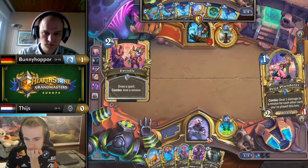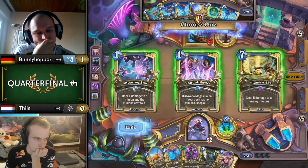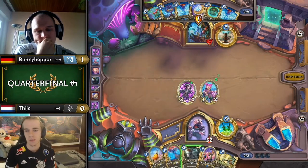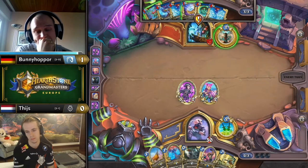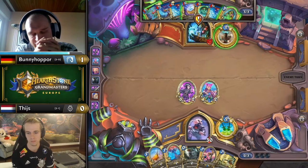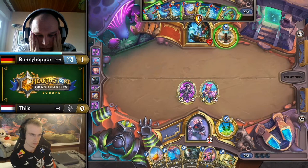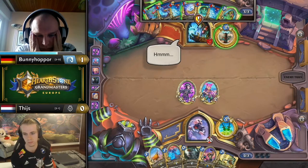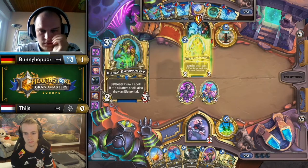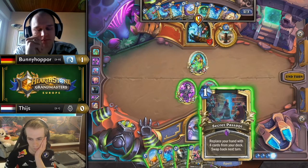He decides to Shadowstep the Neophyte — one of the rarer Shadowstep targets — but it makes tons of sense versus Shaman, especially since he didn't have a great way to proc the Swindle combo. He's thinking about Shooting Star because he has spell damage, but two-damage AoE is not super strong against Shaman. It's not until you hit the three-damage breakpoint where their board really gets swept up. I'm concerned about when Flame Strike can come down, especially since Tice is only running one Preparation.